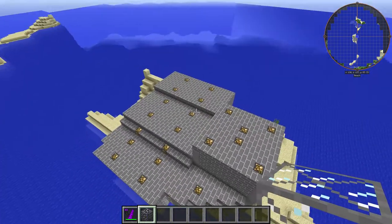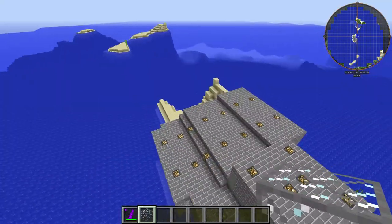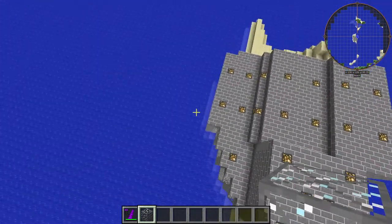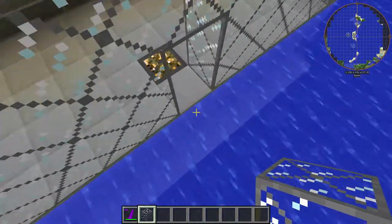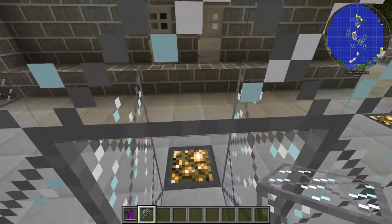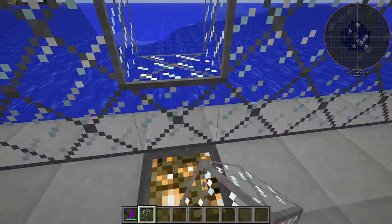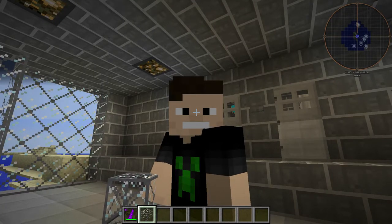That's the main area. Safe zone. Tree area. Big reactor area. And our front porch area. And that's pretty much it. If you wanted to, you could set up like a farm out here. Anyway, that's it for this video. Hope you guys enjoyed and I'll see you guys next time. Bye.